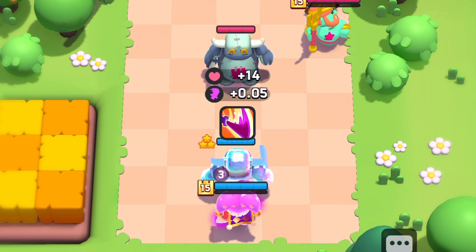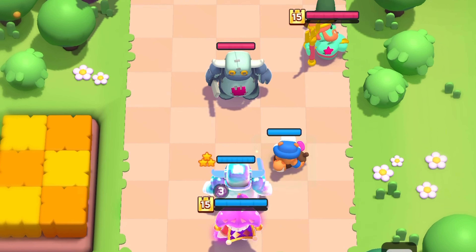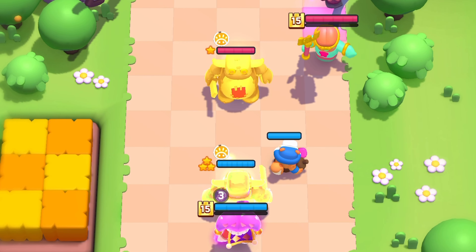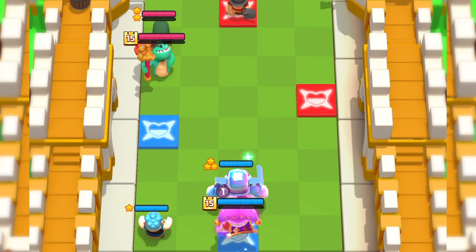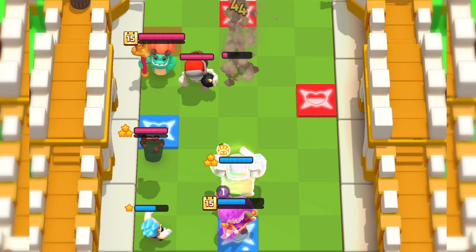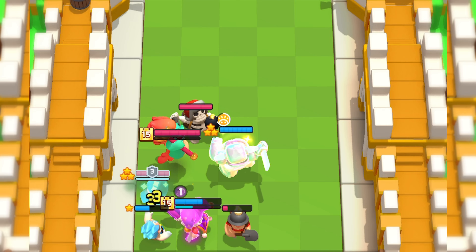I don't want you to just copy every single step I do — I encourage you to look at your opponent's placement and make decisions on your own. For example, I placed my ice wizard here so he tanks the cursed tile instead of having my countess get absolutely destroyed. Be smart and be adaptive.